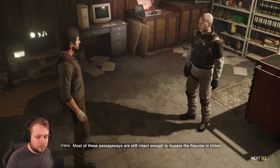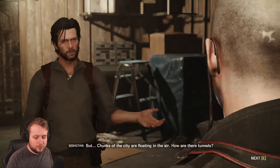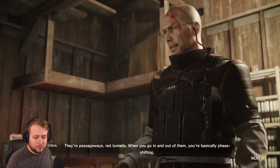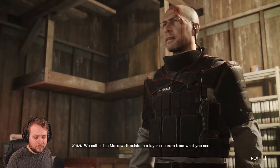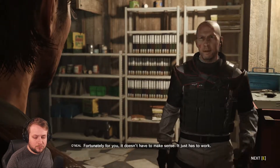Union was built with a sort of backstage area so Mobius operatives could observe the test subjects in secret. Most of these passageways are still intact enough to bypass the fissures in Union, but chunks of the city are floating in the air. How are there tunnels? They're passageways, not tunnels. When you go in and out of them you're basically phase shifting. We call it the Marrow — it exists in a layer separate from what you see.